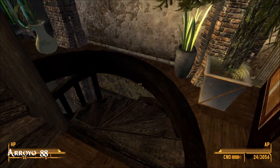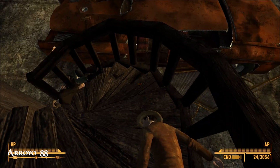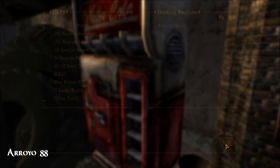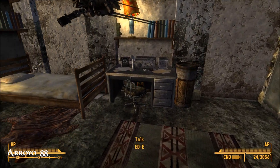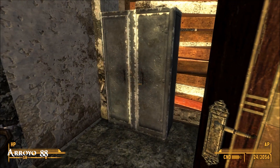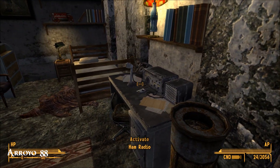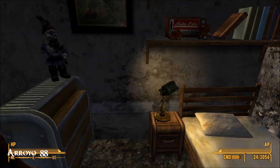Let's have a look downstairs first - this is where you're going to come in. This is the garage. Cokes in the machine. I guess this would be the bodyguard's bedroom - you could use it for your follower. This was probably a utility room at one point. Look, another one of those garden gnomes!